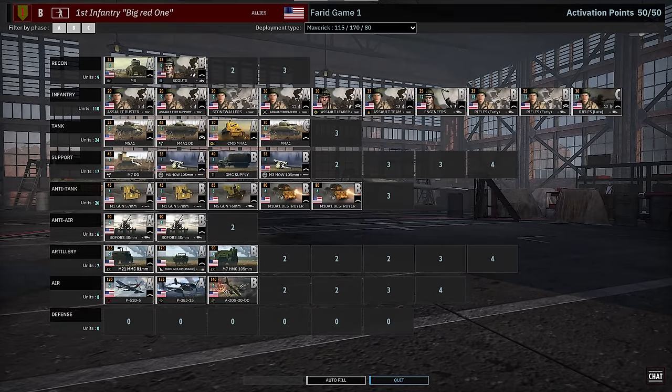On the other side, 9th Panzer — really like this division, probably better on Maverick but, you know, balance everything. Recon tab is phenomenal: we have Alpha Car Panzer 1s, hopefully we get to see these guys in action. SPW 234-3 and 234-1 — that's the cannon version and the autocannon version. The Panzer II Luchs in B and the Panzer IV J in B phase as well.